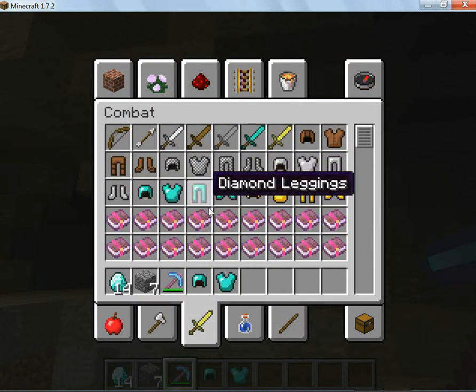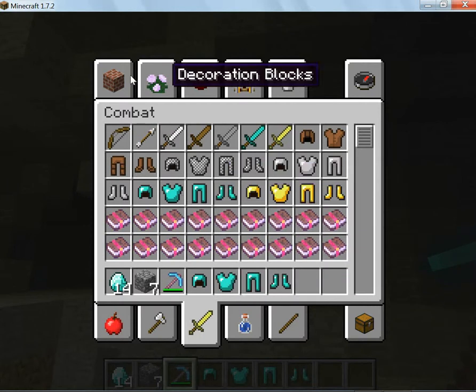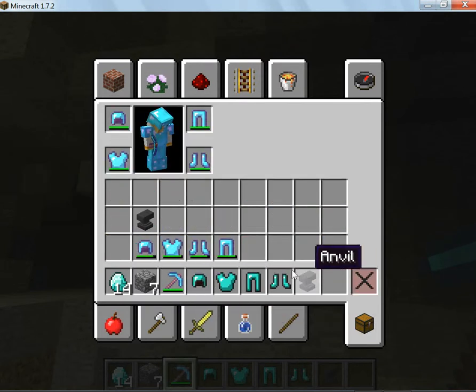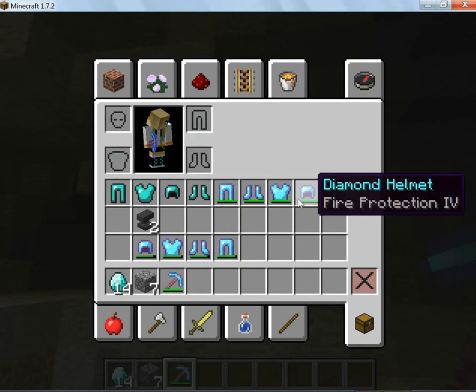What you want is your armor, of course, and an anvil. Let's just put this stuff in our inventory.